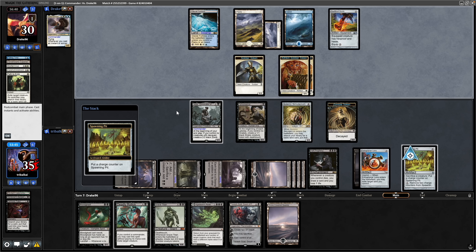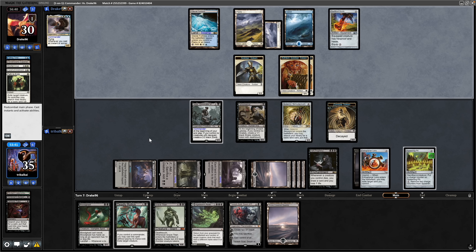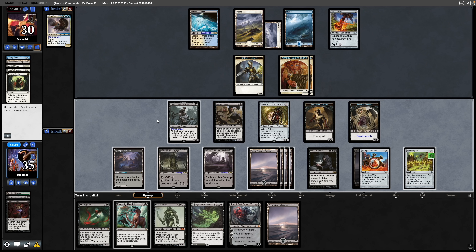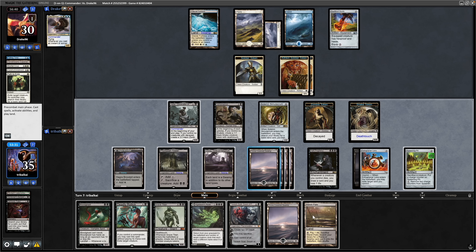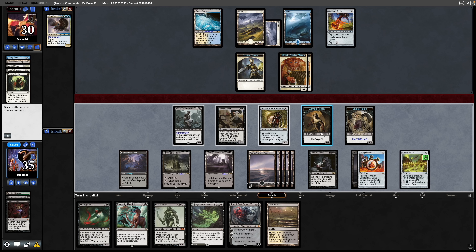Dark Prophecy triggers when we sacrifice the Snake. Spawning Pit gets a counter on it. We've got a land for next turn now, which is really good. Want to hold on to the Agadeem as long as possible. Ophiomancer now triggers during our upkeep because we don't control a Snake — and there's another land for us, so just throw out the Swamp. I think we're fine to just go straight through to combat.